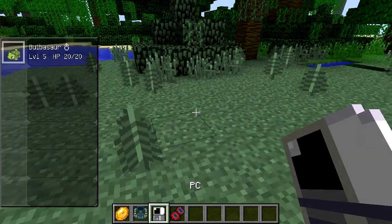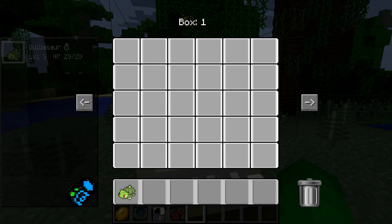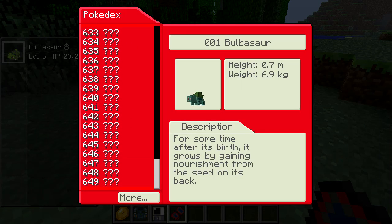Alright, let's bust out the PC. Let's go into the PC. That was pointless. Start to click this — wait, no, I don't want to do that. Pokedex! Ah, there you go — the Pokedex is working now. It wasn't working before.